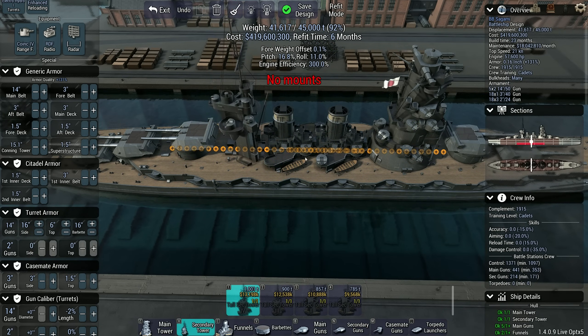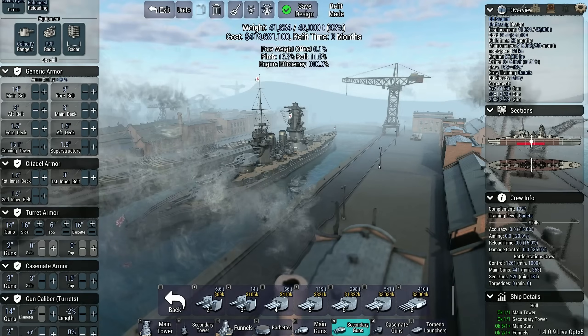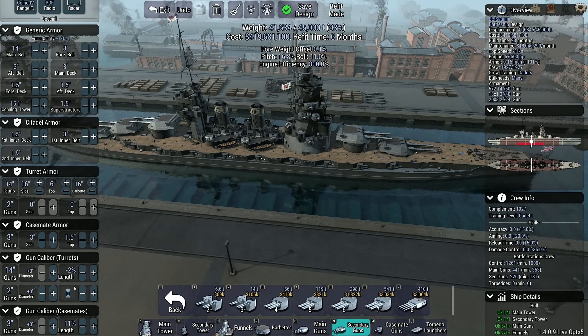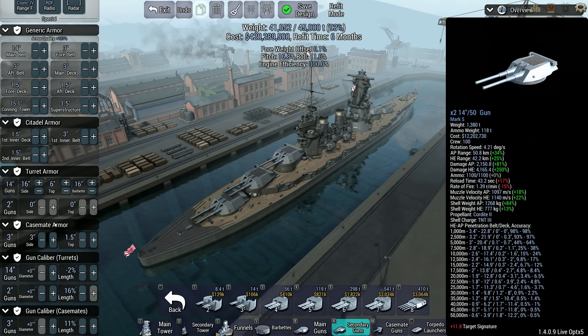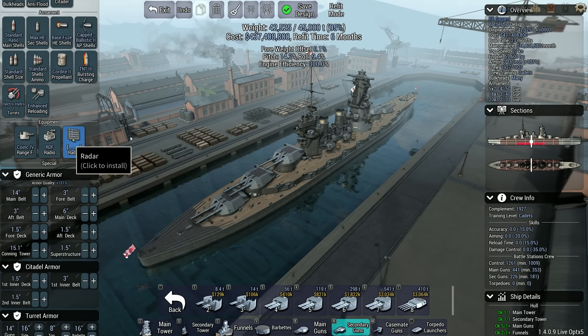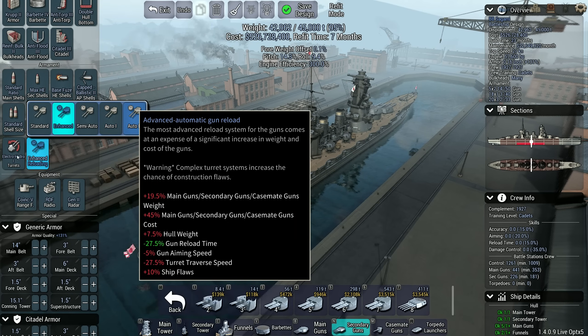Woe betide any aircraft that thinks it can exist near this thing — not that that's actually an issue, but it does help your ships look a bit more realistic if you do have the little pop guns on it. Cool — again I think we should upgrade the deck armor and the turret armor tops, as that has been shown to be a bit of a weakness.